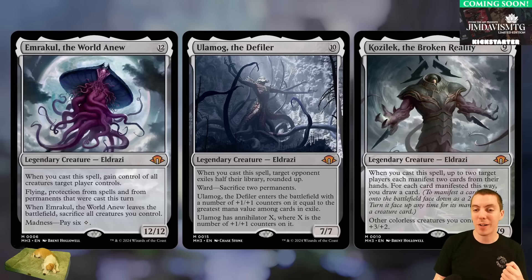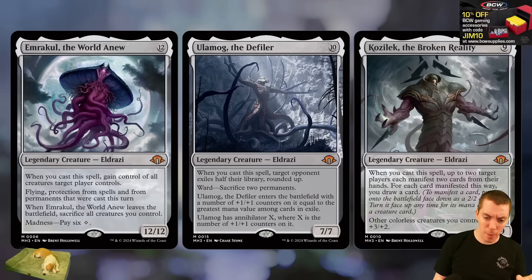This one's probably the scariest because you could actually play it for a cheap cost — Madness six colorless isn't that hard to find a way to discard things, and six mana is not that much. Pretty huge though.